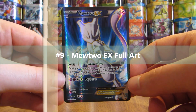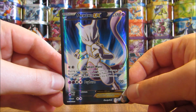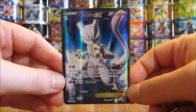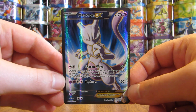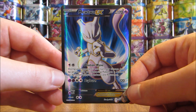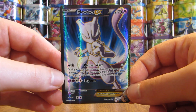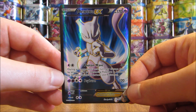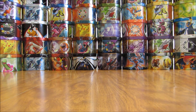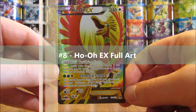My 9th favorite card would be Mewtwo EX full art. There are two different ones from the Breakthrough set — one with a red background and this one with the blue background. I'm a fan of Mewtwo, always a fan of legendary Pokemon, especially from the first generation. Breakthrough isn't a set I'm a huge fan of, but I do like it quite well because of Mewtwo as well as Mega Mewtwo X and Y in the set.